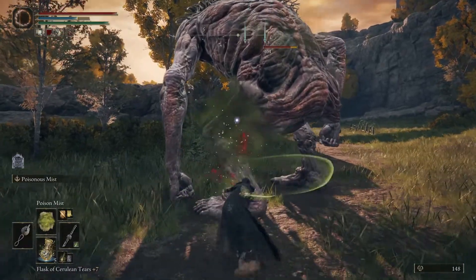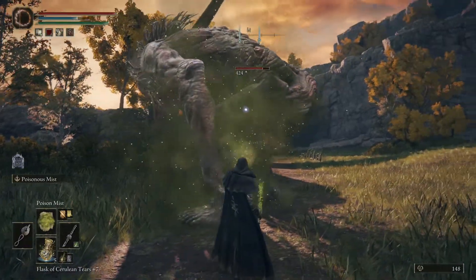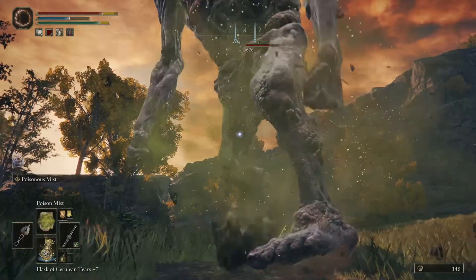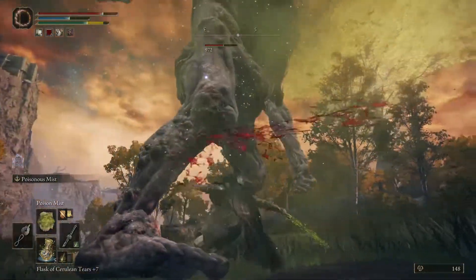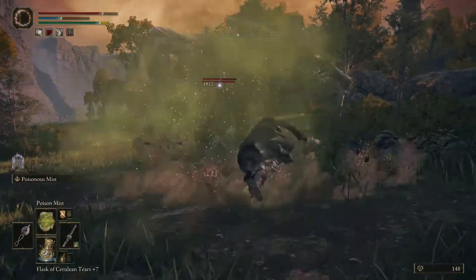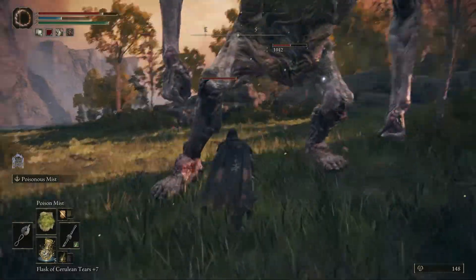Welcome to the Elden Ring video. My name is Venus SGN. In this video I'm going to show you where to get two useful poison abilities: the Ash of War for Poison Mist and the Incantation for Poison Mist. The two go hand in hand and are incredible for making a poison build.